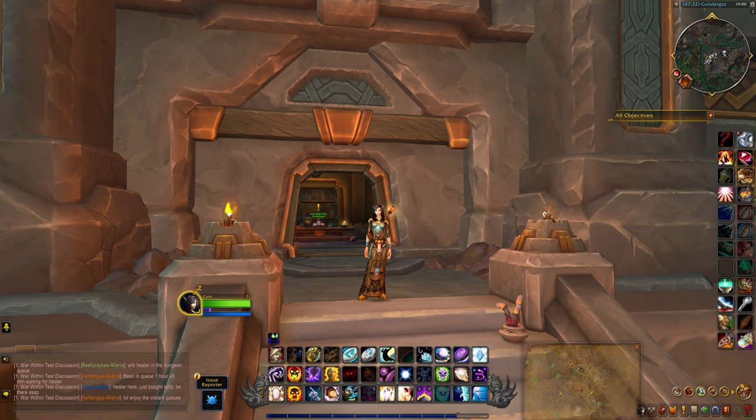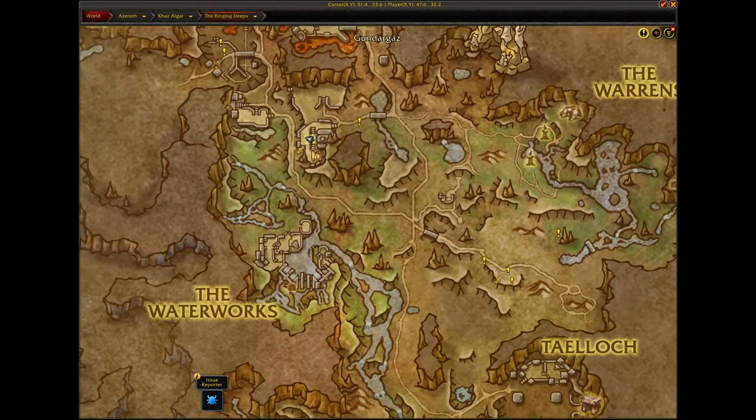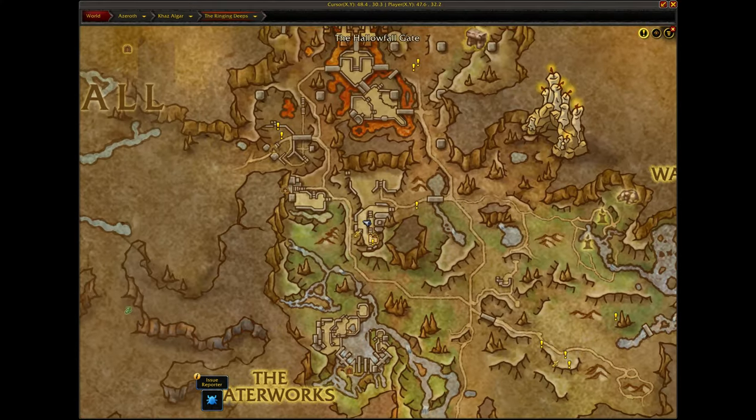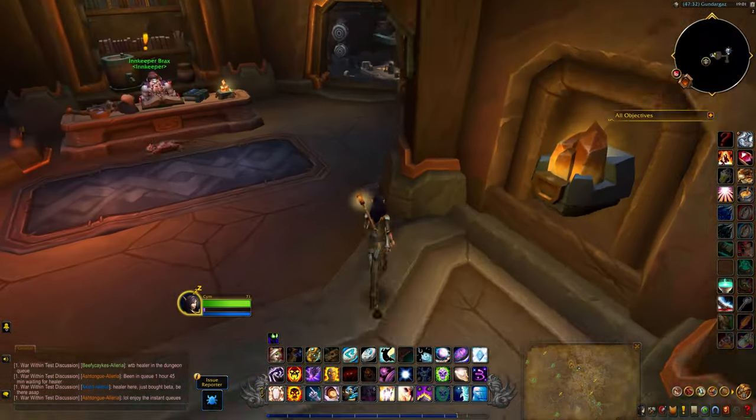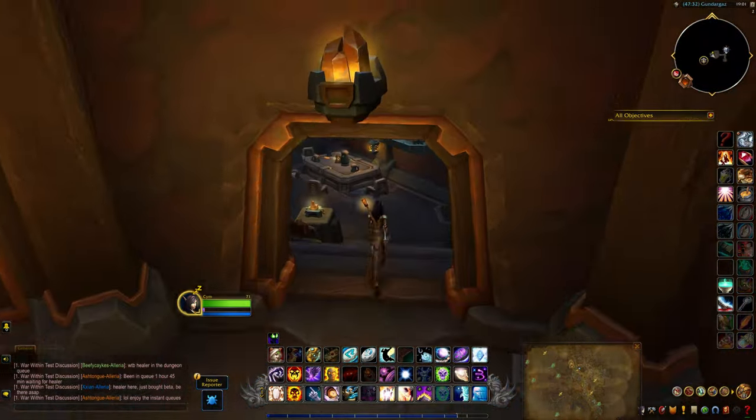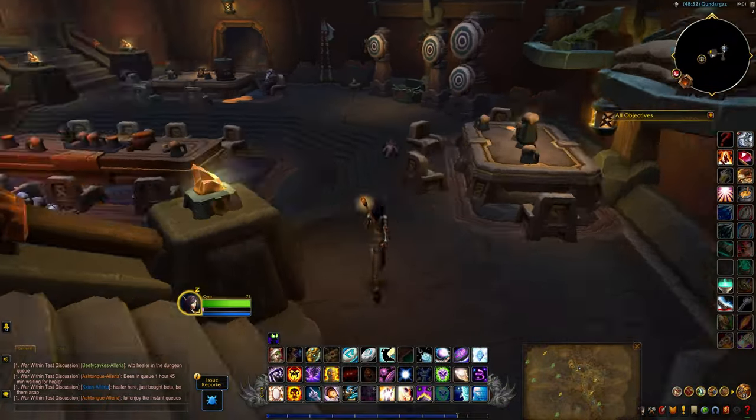The dusty prospector's chest is found inside the inn. You can see right there on the map, and that is where I am in the Ringing Deeps. The chest itself can be found on the bottom floor of the inn.